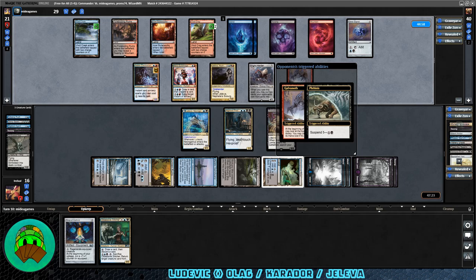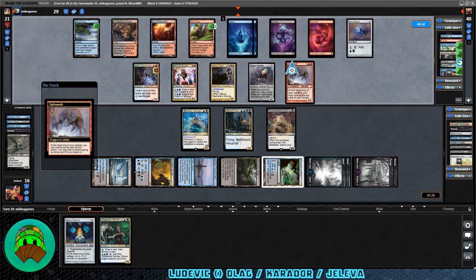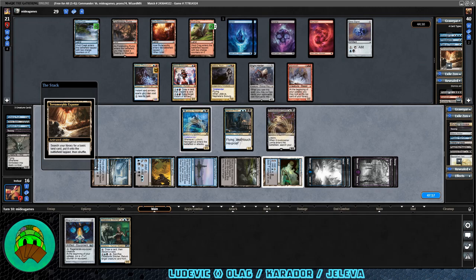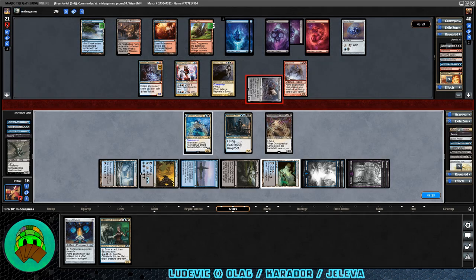We can maybe flip Ludavec — hope we get something like Swiftfoot Boots so at least it'll be semi-protected, turning it into a 4/4 or even a 6/6 Blighted Agent. Could be good, but I don't think we're getting out of this one. There's the Suspension card again — pretty sure it has one counter left and it does say Destroy, so getting down the Ring of Zathred might be good next turn. Terramorphic Expanse into play for Jaleva, gets cracked for a Swamp. They're at 29, we're at 16 with two cards. Didn't hit any card draw — the deck might be light on it. There's the attack phase — just a 4/5, we could gain some life with a Gravebreaker block.